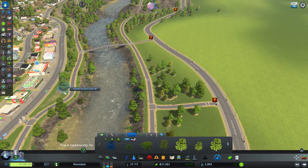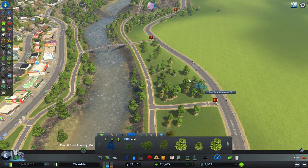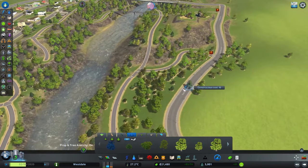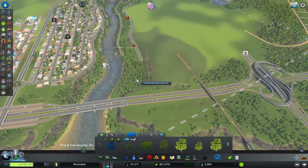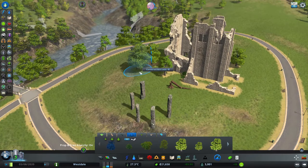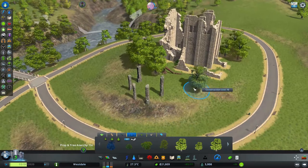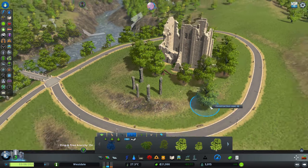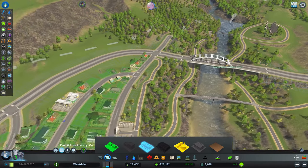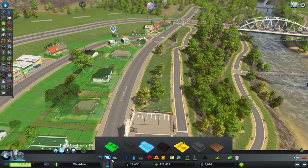That's pretty treed up already. Maybe toss some fences along there — actually, I don't think I need to honestly. Let's get some trees just sitting around this area. That's actually amazing — whoever designed this map deserves a high five and a cup of joe. That's my park.